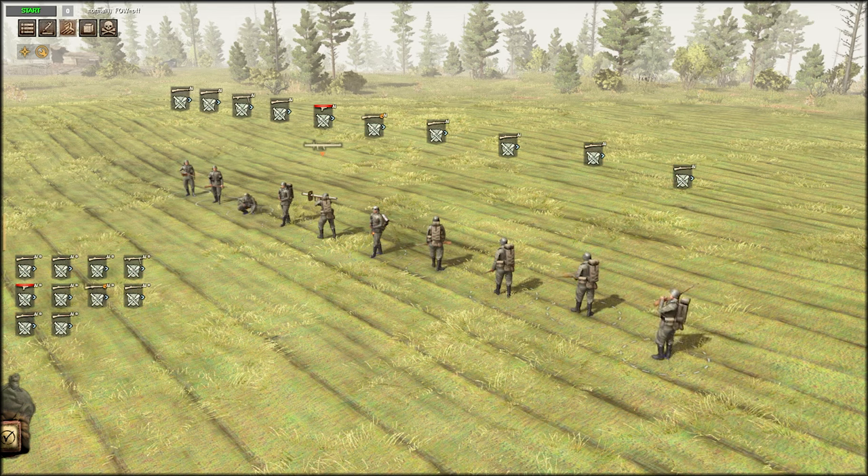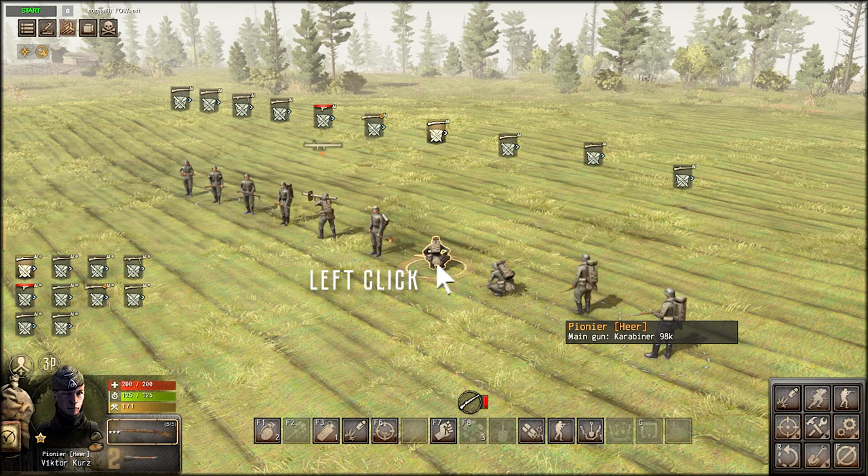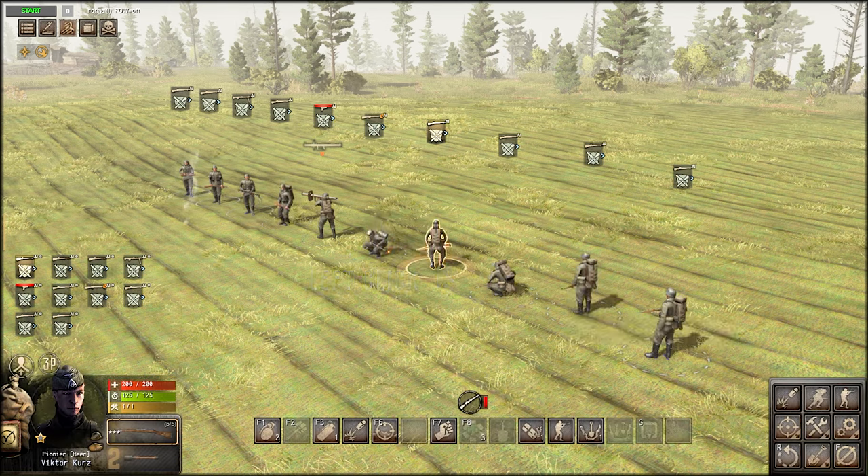Let's start by explaining how to select units, group units, and create squad numbers. Using the mouse, hover over your desired soldier and left click to select. Doing this will highlight the selected unit on the screen and provide info on the type and main weapon being utilized.